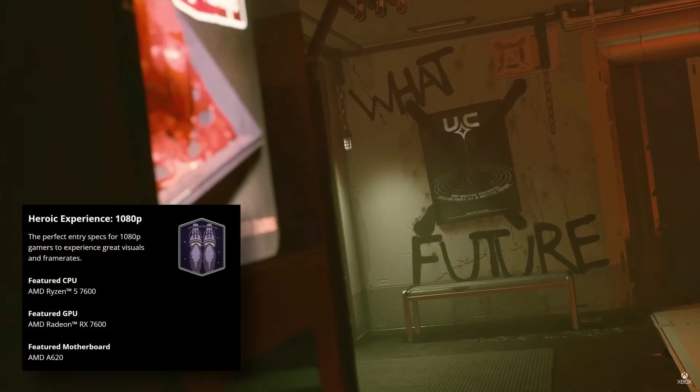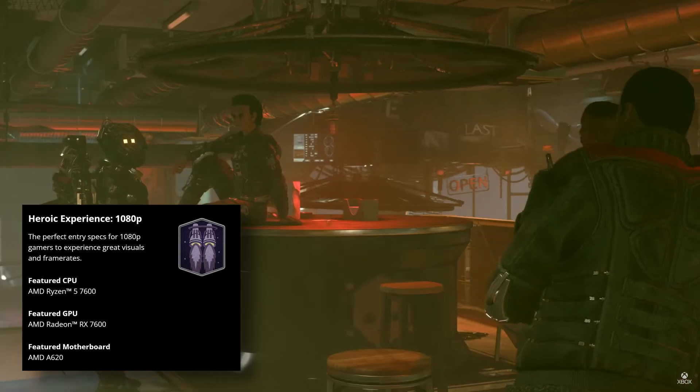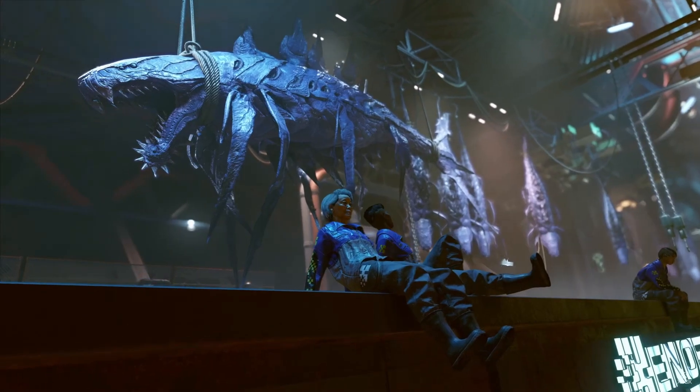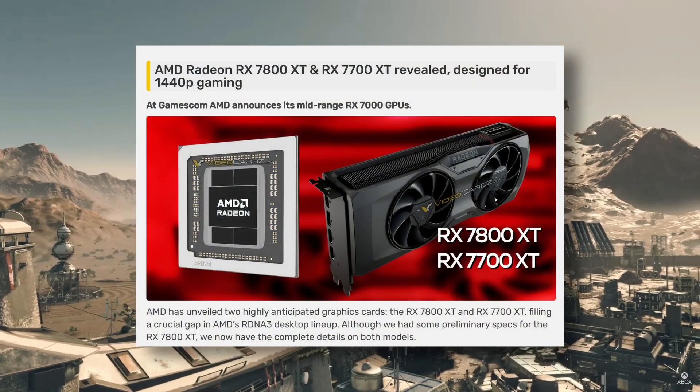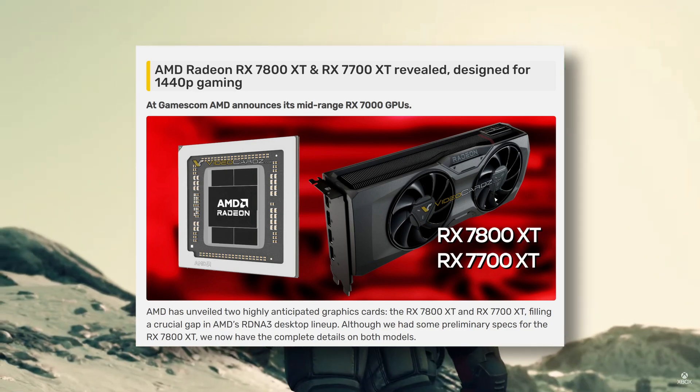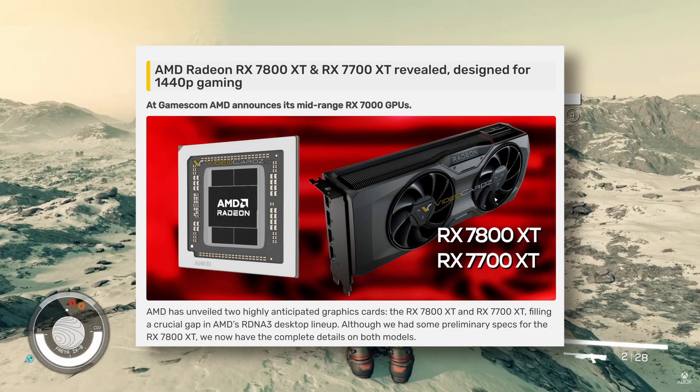If you want to kick Starfield around at 1080p, AMD suggests a Ryzen 5 7600 paired with an RX 7600 — they call that a heroic experience. A lot of enthusiast gamers have moved up to 1440p though, and for that AMD suggests a Ryzen 7 7700X matched with a Radeon RX 6800 — that's the EPIC experience. AMD did just announce a pair of brand new 7000 series GPUs designed especially for 1440p gaming, so that advice might be changing soon.